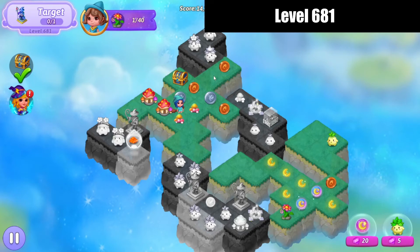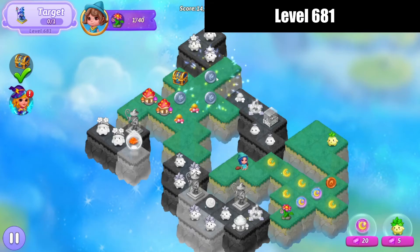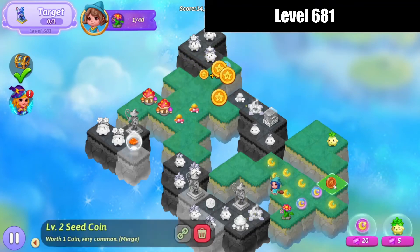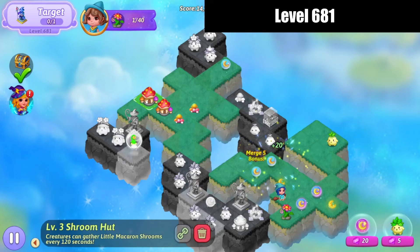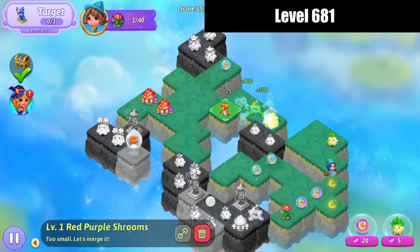Tap that out. Merge up those coins there, and collect that, and collect those other two coins. Now we've got three little level one mushrooms — we'll merge there, hit that extender.